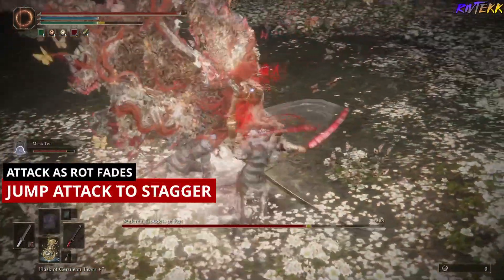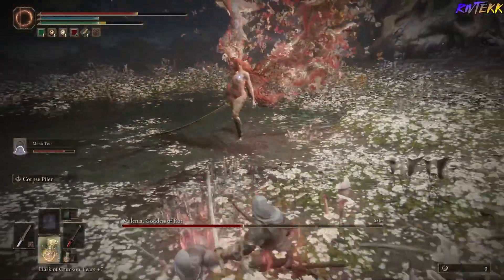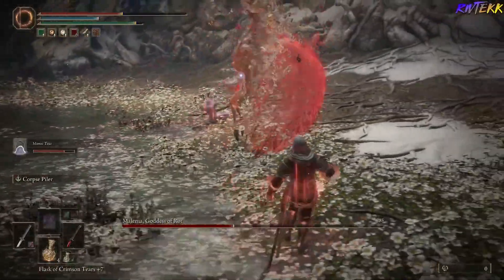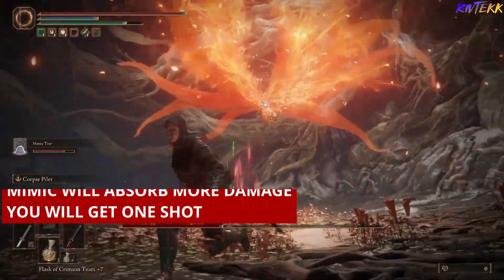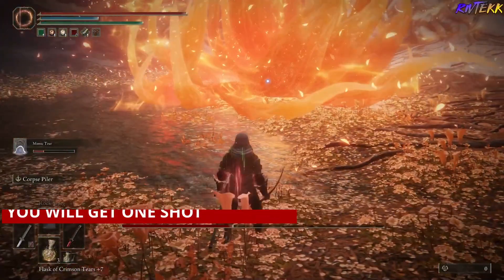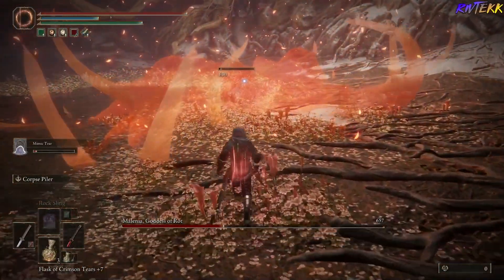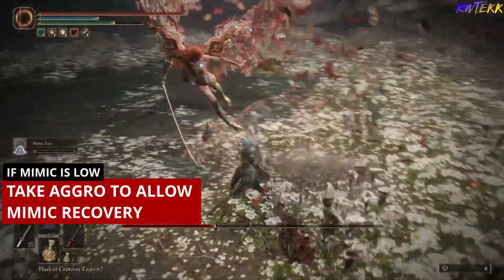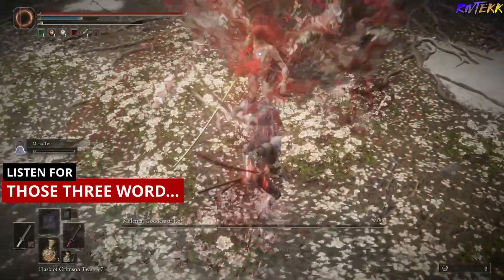Attack as the rod fades. Use a Jump Attack to stagger, trying to rotate those attacks with your Mimic. Remember, you don't want to overcommit — let your Mimic absorb most of the damage and you won't get one shot. As the rod fades, move in. If your Mimic's running low on health, make sure to take aggro to allow your Mimic to recover, then rotate those shots with him.